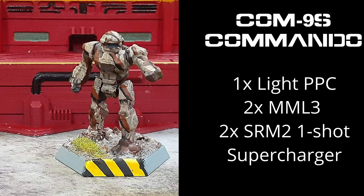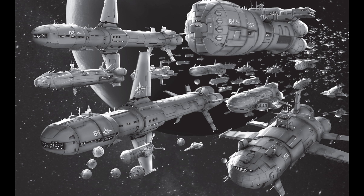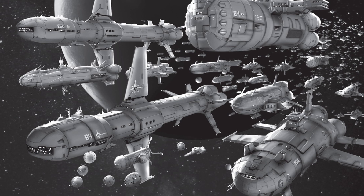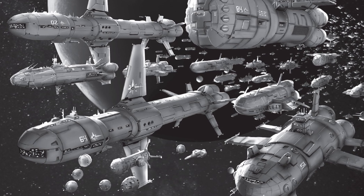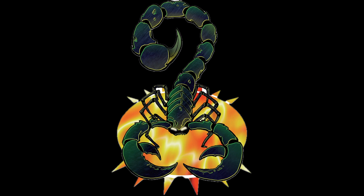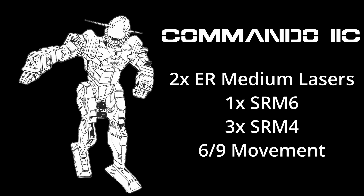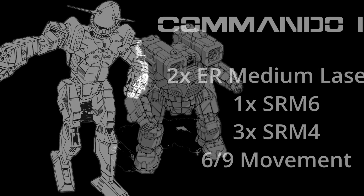To make things really interesting, the 9S also has a supercharger, giving it a potential movement of 7-11-14. The Lyran Commonwealth members of the SLDF took their Commandos with them on General Kerensky's Exodus. As with a lot of Inner Sphere mechs, the Commando got the 2C treatment. Clan Goliath Scorpion redesigned the Commando — because the clans don't know how to hold back, it was armed with two ER medium lasers, a single SRM-6, and three SRM-4s. The weight savings of endo-steel helped allow for such an arsenal on such a small mech. It maintained the 6-9 movement profile, but after the advent of OmniMechs, the Commando 2C was relegated to garrison duties. But let's face it — you could do worse. Far worse.